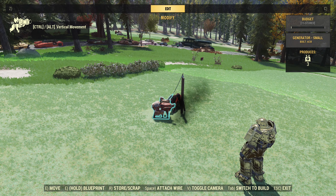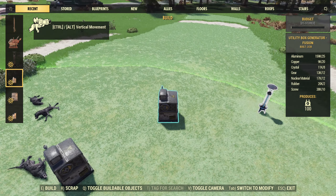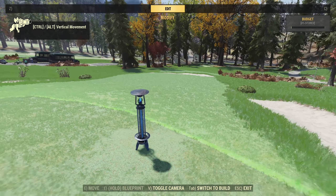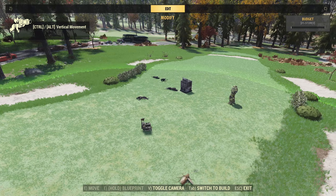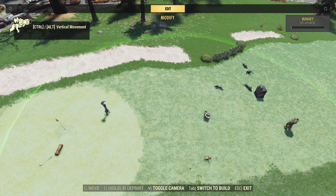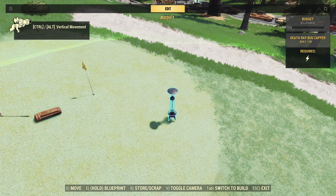Now let me swap the generator without even putting any connector. I'm removing the connector and this generator. I'm placing back the fusion generator from storage in the same place I had the small generator and the pylon. Look at that — it's powered up. I move it away. Generator is here, I move it over there. It's not only what the description says about this generator providing area power — it provides area power everywhere.